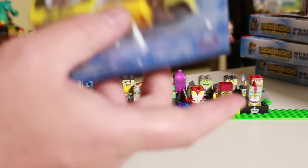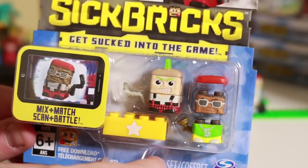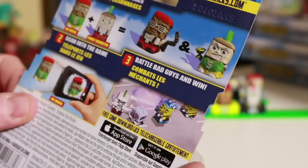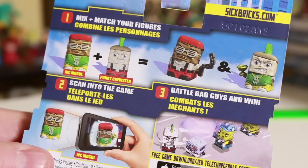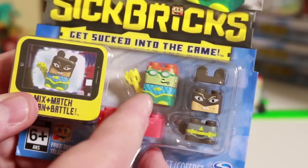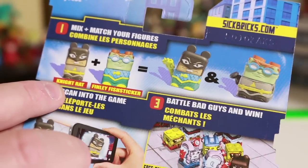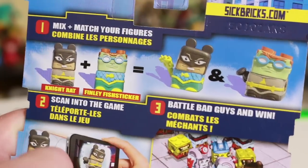Let me move on to some of the two packs here. I've been getting a lot of these at Toys R Us. Here's a two pack — I haven't opened this up yet. This is MC Mogul and Punky Crewster. You can see the names over here. And another two pack — this is a Batman one and kind of the Aquaman one. It comes with the Hero block. The Batman is Night Rat and Finley Fish Sticker. That's going to be a tricky one to remember.